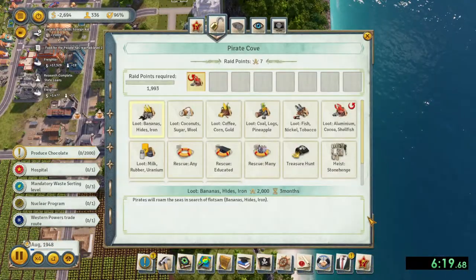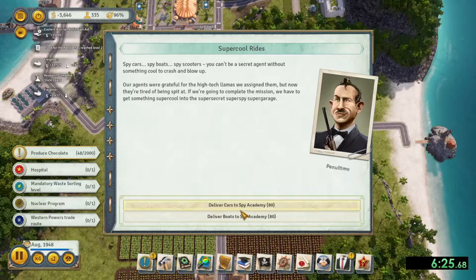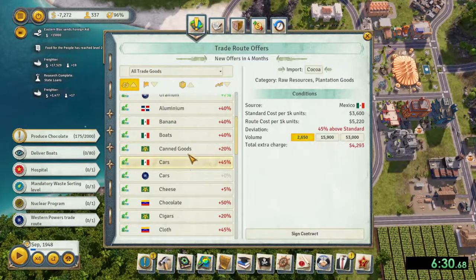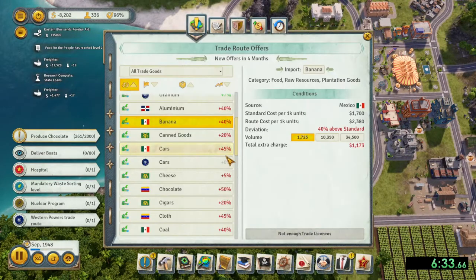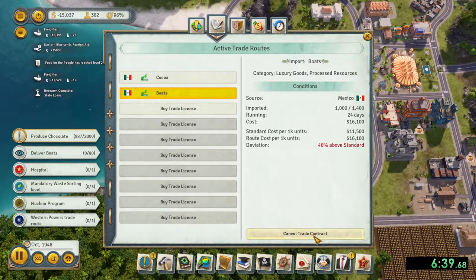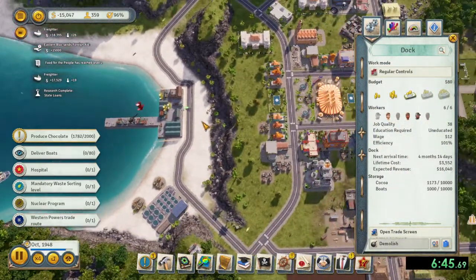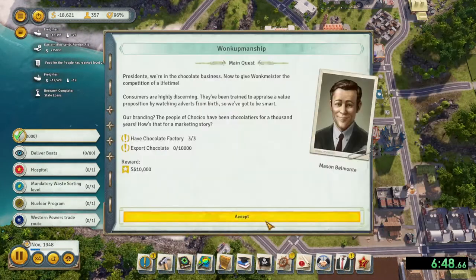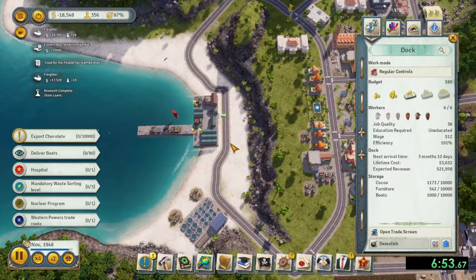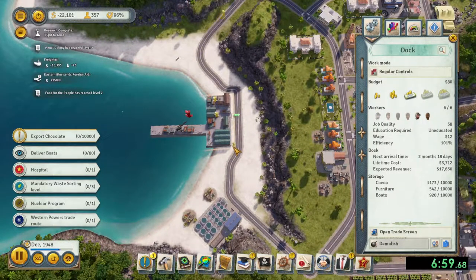Now the fun of this scenario begins. This can be any combination of waiting an X number of days, get boats or cars, or get only cars, or get cars and money, or get money, or steel plus uranium. I just recommend taking an import route for whatever you need to fulfill the demand. In the meantime, once you've produced enough chocolate, you can start exporting chocolate.